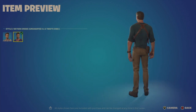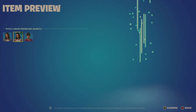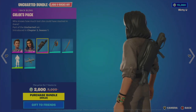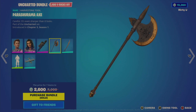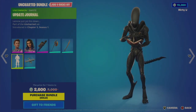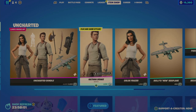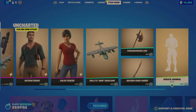We also have Chloe Frazer, and then the Uncharted: The Lost Legacy video game version. You get the Chloe's Pack back bling — pretty basic — the Parashurama Axe, the Second Hand Saber — pretty tiny — the Update Journal, and then Sully's new seaplane. The seaplane by itself is 800 V-Bucks. Each outfit is 1,500, the tool 500 each, and the emote is 200.